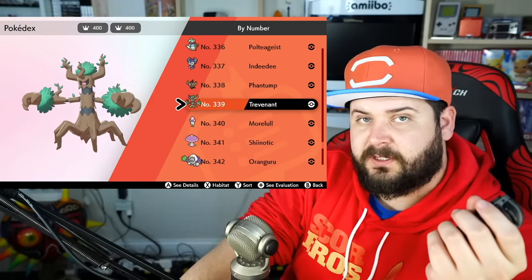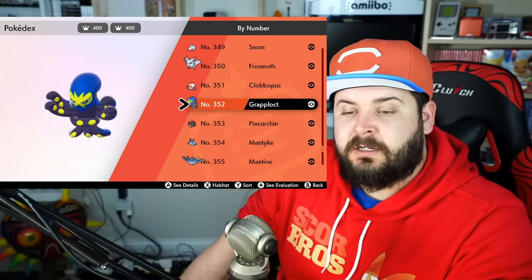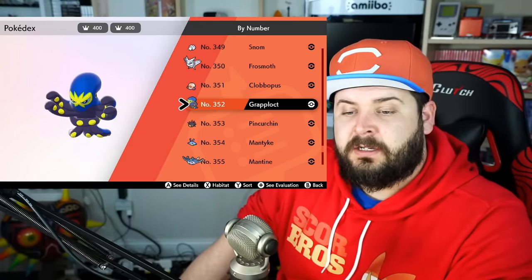Phantump evolves into Trevenant via trading. Snom evolves into Frosmoth if its Happiness level is 220, but only at nighttime. Clobbopus evolves into Grapploct if it learns the move Taunt, which it learns at level 35. Mantyke evolves into Mantine only if there is a Remoraid in the party after leveling up. Mime Jr. evolves into Mr. Mime if it learns the move Mimic at level 32 — if this happens to be in Galar, then it evolves into Galarian Mr. Mime. Galarian Darumaka evolves into Galarian Darmanitan using an Ice Stone. Type: Null requires a Friendship level of 220 — definitely want to save your berries for that one. Sliggoo evolves into Goodra at level 50, but only if it's raining in the overworld when it's leveling up.